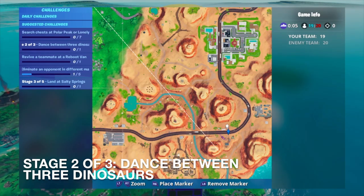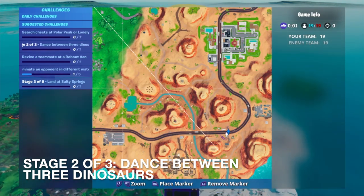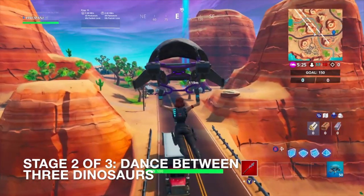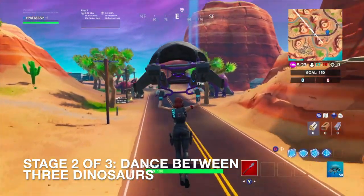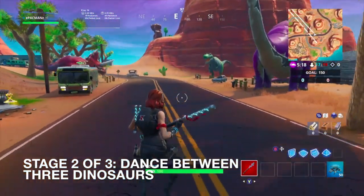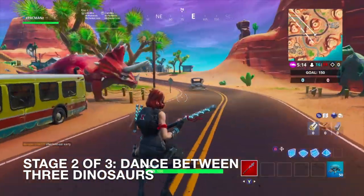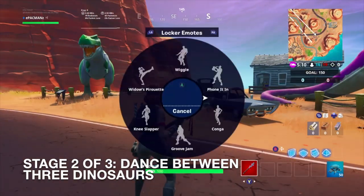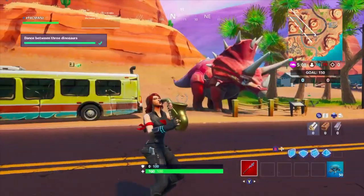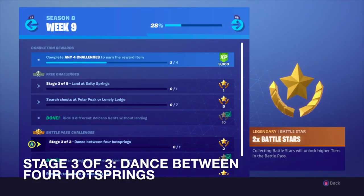Next we're going to dance between three dinosaurs — you can see the dinosaurs on the map already. Here's one, there's two, and there's three. I'm going to land right in the middle of all of them. You can see the three big dinosaurs as I approach — just dance in the middle of them. Then stage three: dance between four hot springs — I'm sure you can already guess where those are.